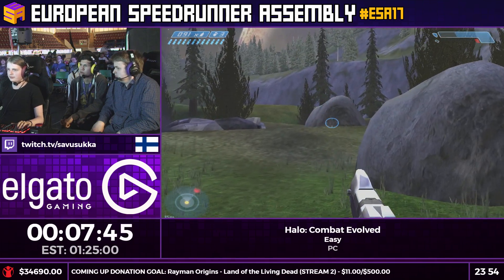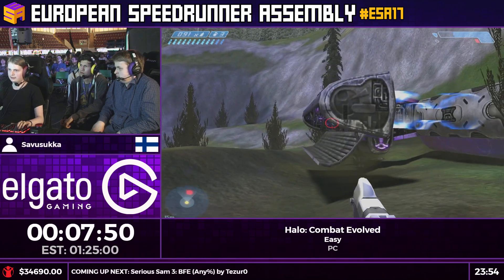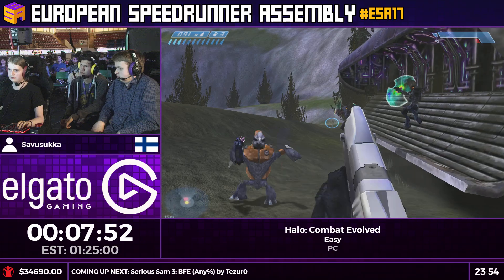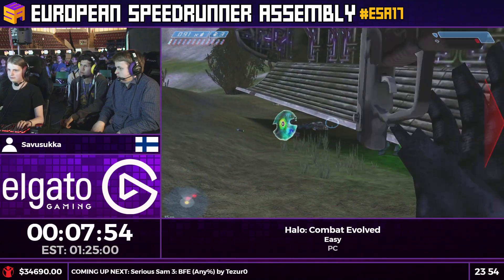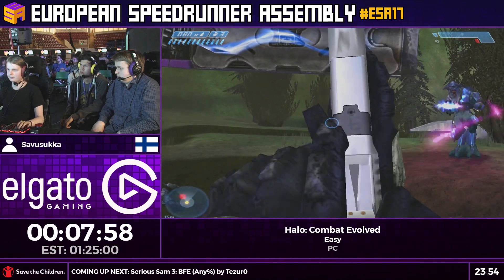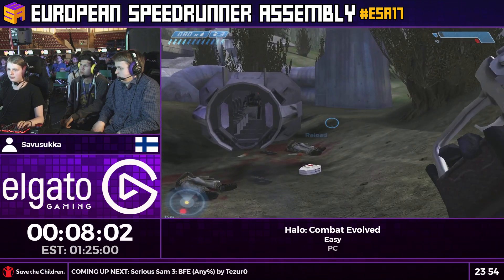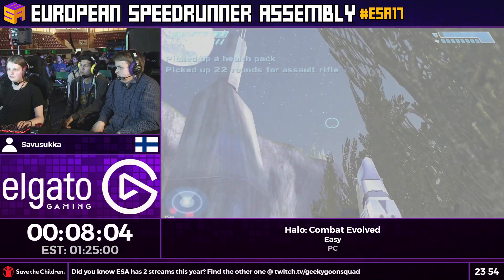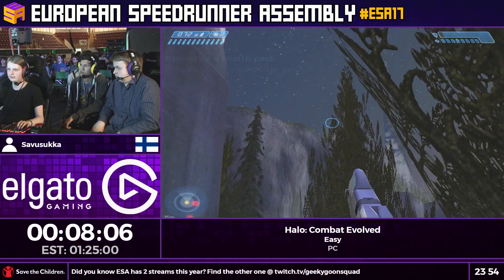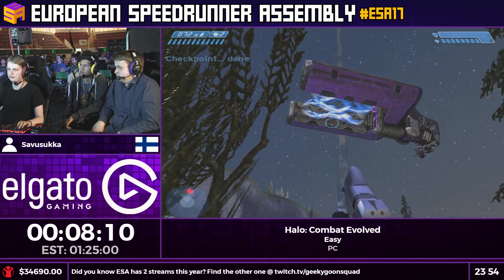Killing them actually skips a bunch of voice lines that delay these ships from coming down, and it's really important to get these ships down really fast. There's a skip being attempted here — if the enemies that come out of these ships are killed really fast, the game will actually skip one of the ships.